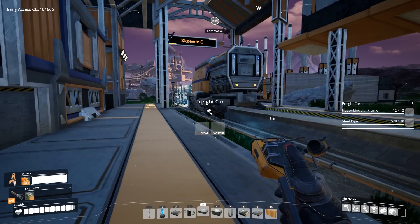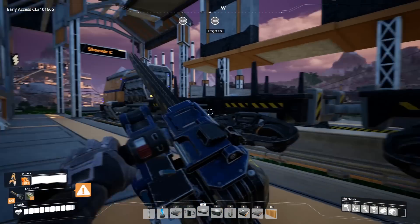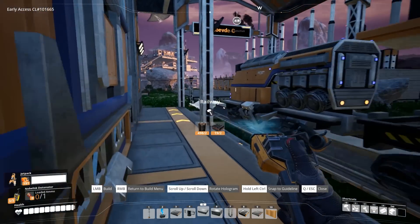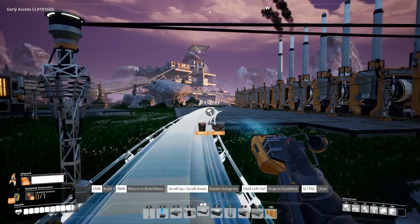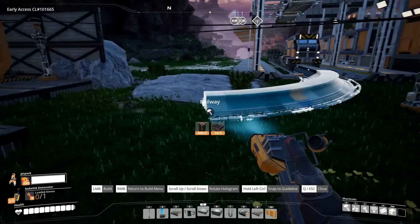Choo-choo train — and then a freight car. Oh beautiful, there's three of them. That's all I need in my life. Wait, I don't even know what to do now. I guess I build rail — the track itself. How do you do this? Oh, curves and junk — that's awesome! How tight of a curve can you make? Actually pretty tight. Nice.